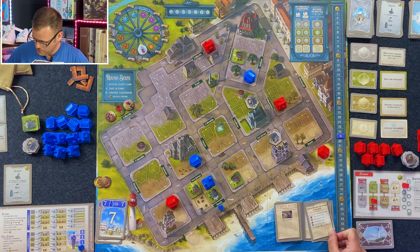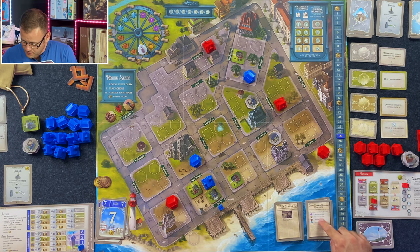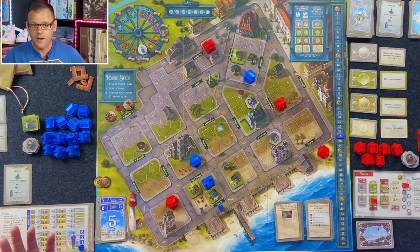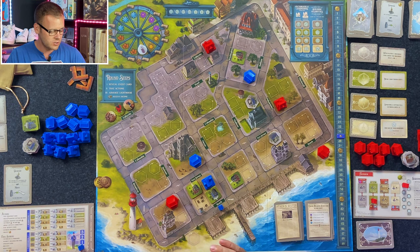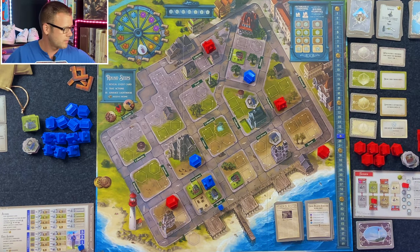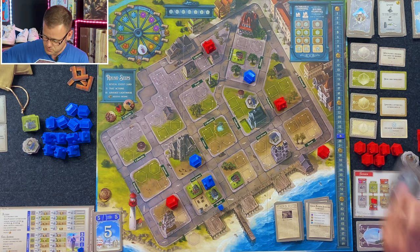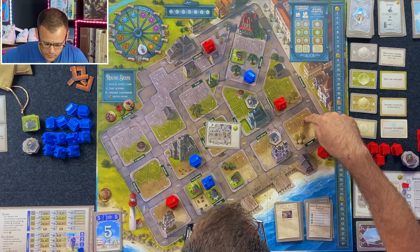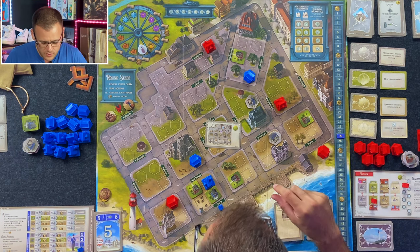Great Atlantic hurricane slams the coast. Each player randomly discards summer movement cards. I have to start discarding activity cards for each coin I can. So that's all my activity cards — boo. What a lovely hurricane. We are going to recover from that.